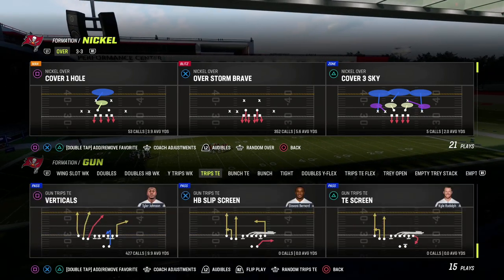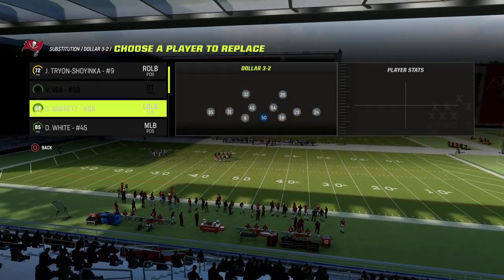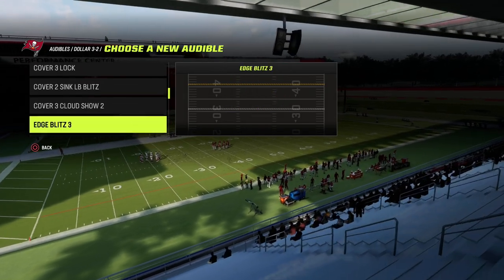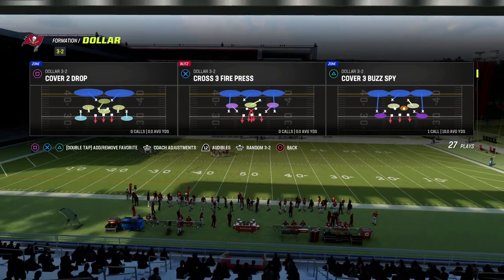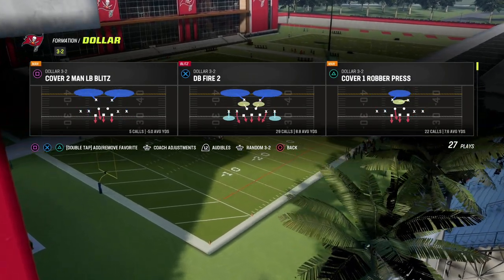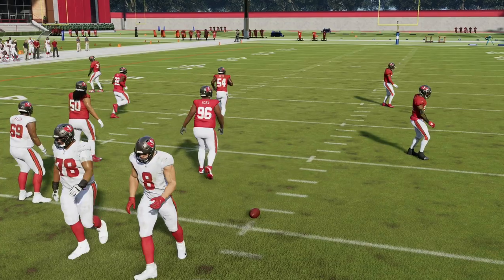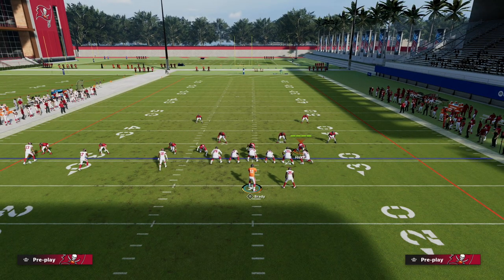The play we're going to go over today is Verticals out of Trips Tied In. I wanted to show you the real beauty of the Verticals concept and how you can leverage it to attack the current meta and learn more of an open field passing, open grass reads — that's the Air Raid concept — but we can apply it in Madden all over the place. We want to make sure your Trips is to the wide side of the field. I do think that helps significantly.